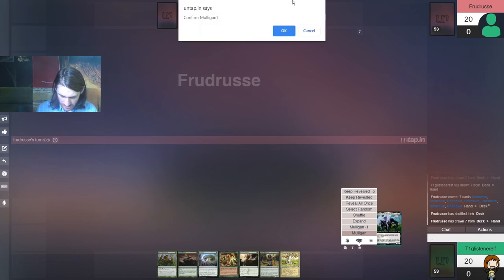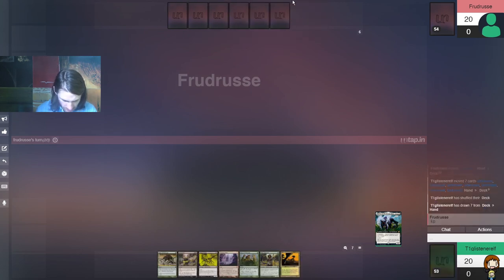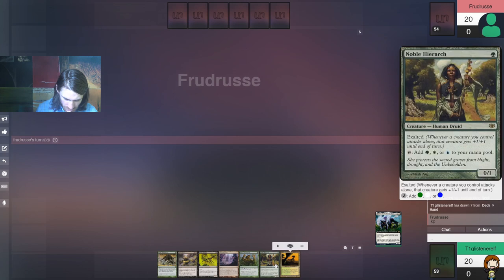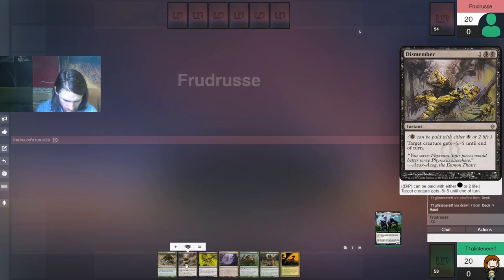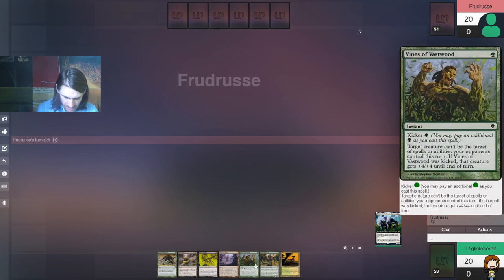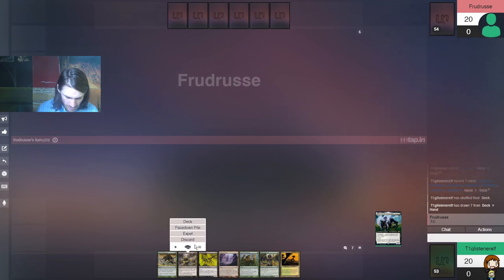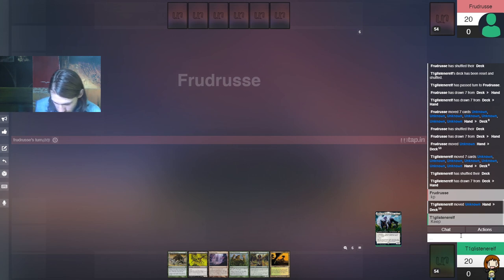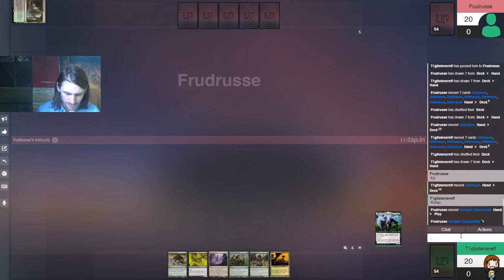This deck hasn't been forcing me to mulligan this much — two out of three is not great. Okay, so this is fine: we have fetch land, Inkmoth Nexus, and Noble Hierarchs. We're gonna go turn one Noble, turn two Plague Stinger with Inkmoth up. Dismember is probably the card I need the least in this hand. Although it does work off Inkmoth Nexus, so there is that. Given what we have here, I really need the Vines — this is an interactive deck, it's not just ramp, it's rock. So we're gonna put this on the bottom.